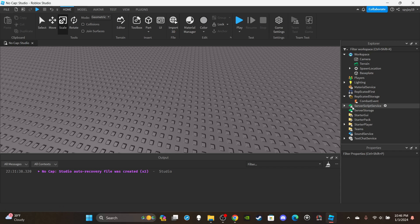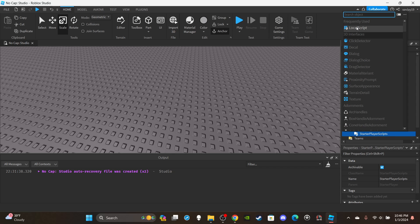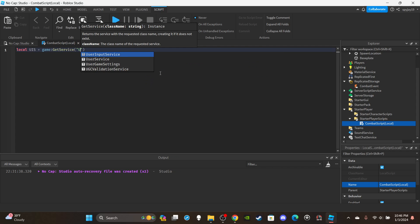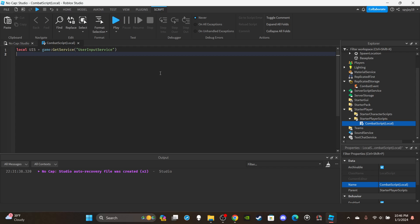If you're looking for cooldown stuff, I have a separate video on that linked at the end. Let's insert a LocalScript into StarterPlayerScripts and rename it 'CombatScript (local)'. Delete 'print hello world'. First we get UserInputService: `local UIS = game:GetService('UserInputService')`. Then get the remote event: `local combatEvent = game.ReplicatedStorage:WaitForChild('CombatEvent')`.